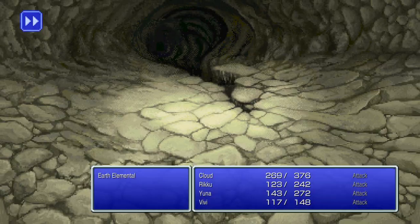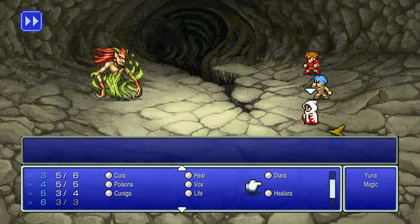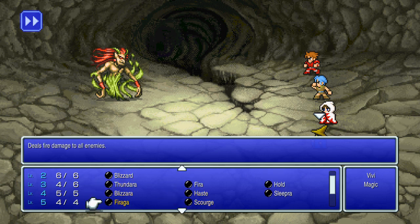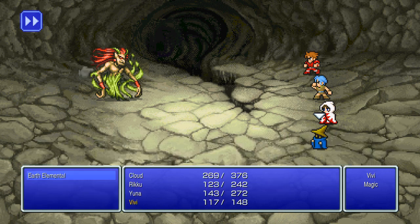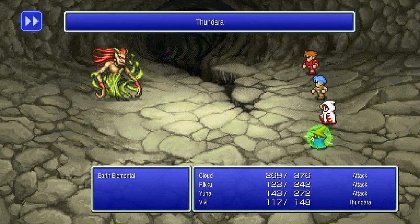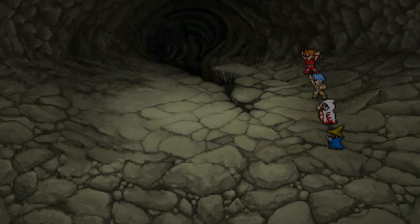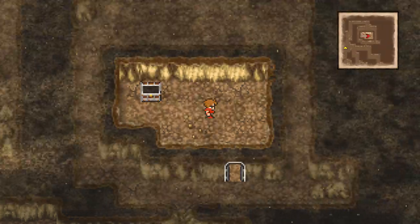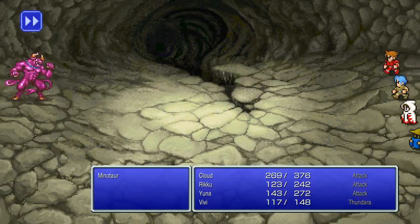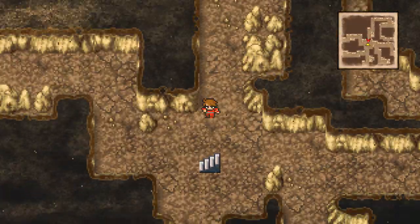Monsters — what is that, an Earth Elemental? What is earth weak against? I don't freaking know. Is it weak against thunder? Earth would be strong against thunder, wouldn't it? Yep, it's strong against it, but it died anyway, so who cares. It was full of gil — fantastic. A lot of random encounters, a whole lot.